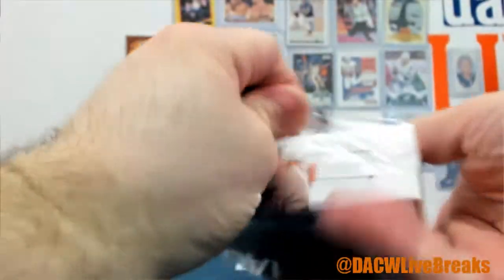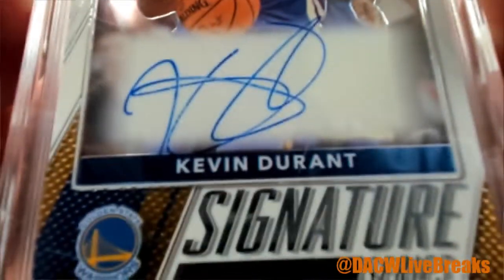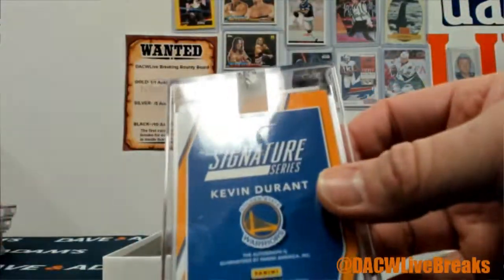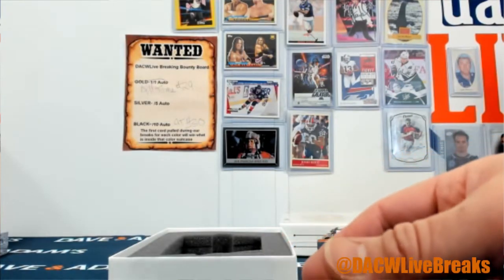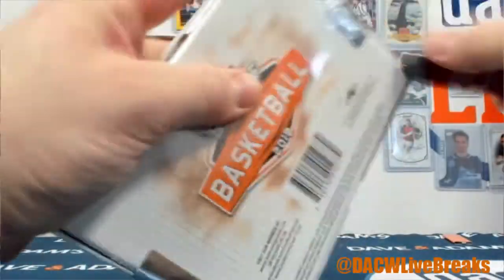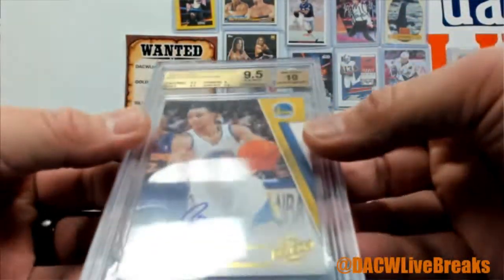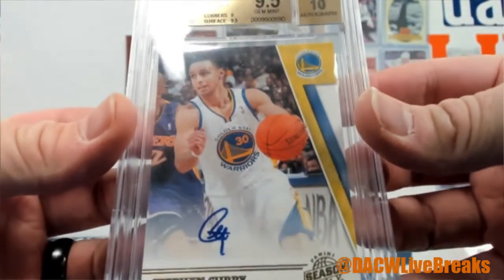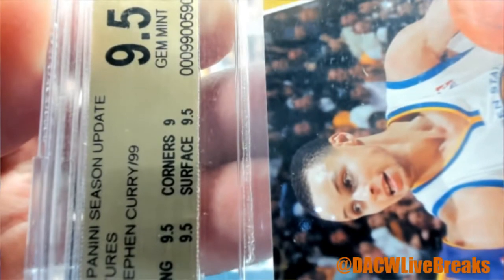All right, two boxes left. Dominic, and we have another Durant — this one is from Optic; the first one was from Select, 17-18 Optic. Last one: The Dream, and how about a 10-11 Season Update Steph Curry, graded 9.5 out of 10, out of 99. Almost — you got a nine on the corners and nine-five on the surface, edges, and centering. Season update. All right, there it is.